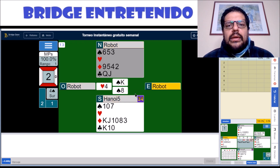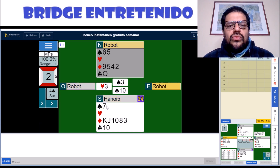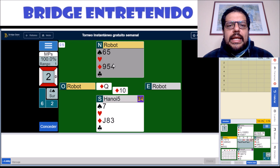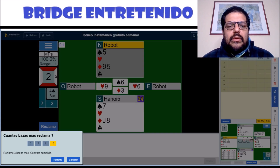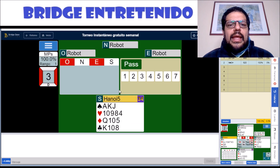Trumps are 3-1. We leave an entry to dummy. The final trump goes away and we enter dummy in order to play a diamond. We need to guess, but since East opened the bidding, we play him for the ace. And then we get to make the rest — and that, of course, is good enough for 100%.